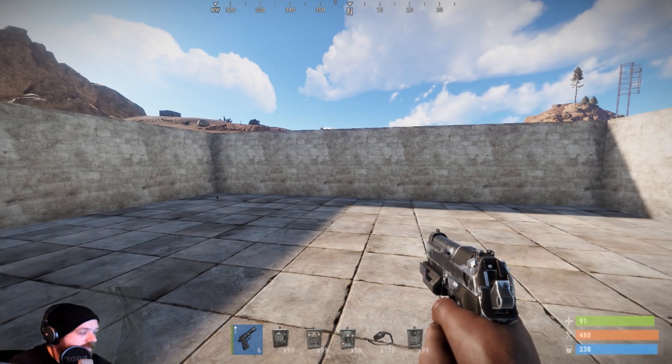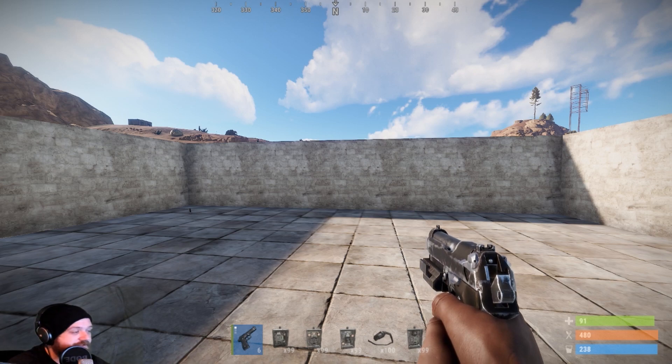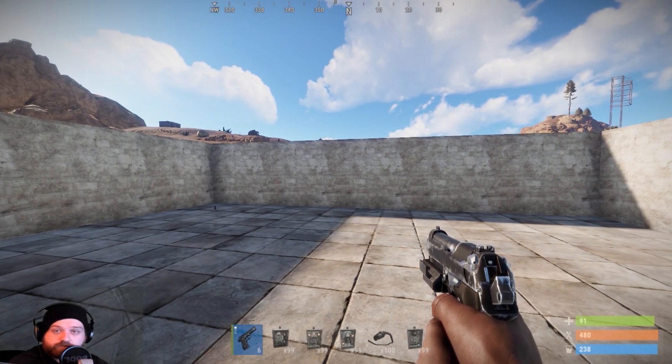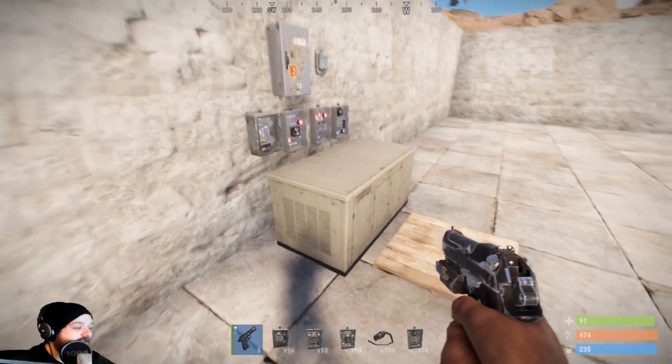Hey everybody, welcome to another video. You've probably seen the Helg shared video about electricity coming to Rust, hopefully soon. I got really excited so I jumped onto my staging branch server and started messing around. I want to give you the current state of what is in the game at the moment, what is working, and how to use it. Let's start with the thing that gives electricity.